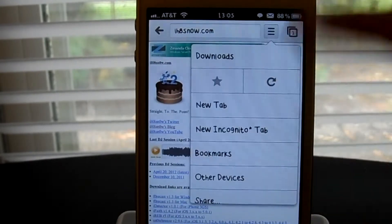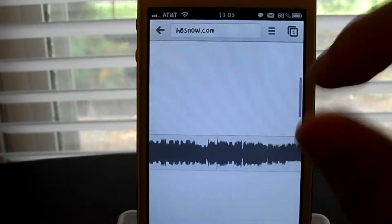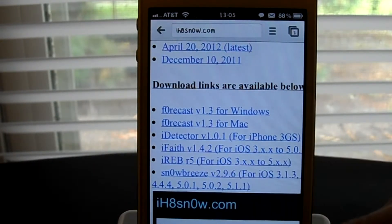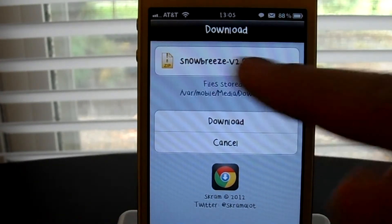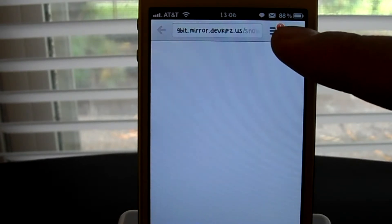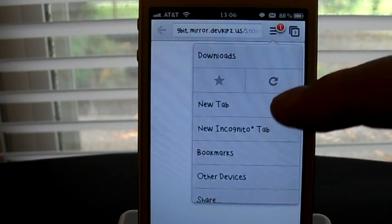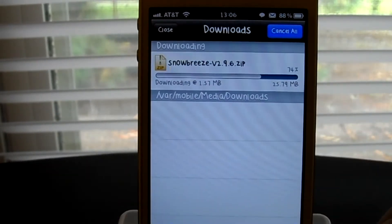With this tweak, you guys can enable it. Here I am on ihatesnow.com — I want to download SnowBreeze. Hit that, and there you go — it gives you a little menu which tells you what you're going to download, with options to download or cancel. We'll hit download, and as you guys can see, right at the top right-hand corner you get a notification of how many downloads are currently going on.